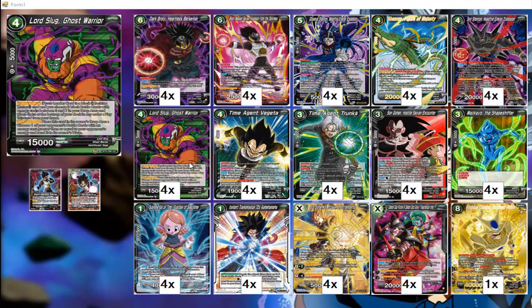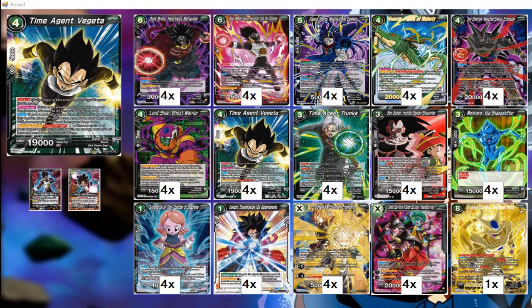Lord Slug is used to recycle our black battle cards so we don't mill ourselves out through our burst effect. He also has an active main where you can place this card into your drop from the battle area and choose one of your opponent's battle cards with an energy cost greater than or equal to your opponent's energy count and send it to warp — another way to deal with problematic battle cards.